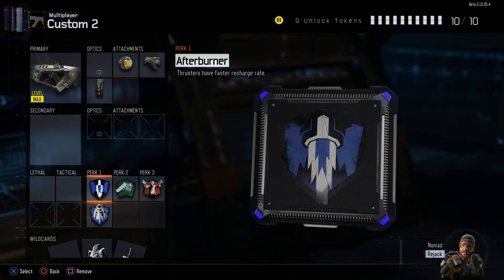Afterburner is a really good perk because it gives your thrusters a faster recharge rate. At the bottom of the screen there's a white bar that goes down as you thrust-jump, and at some point you can't thrust-jump anymore because it runs out. With Afterburner it recharges faster so you can thrust-jump more and more accurately than without the perk.